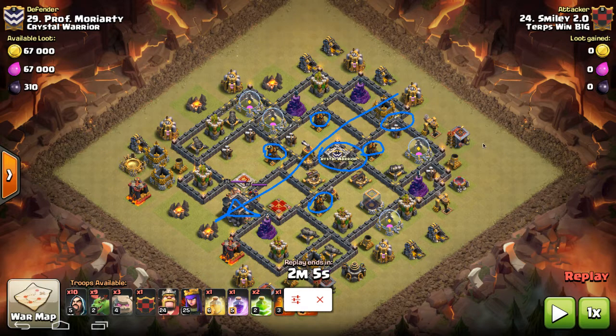I didn't invent this strategy — the first time I saw it was last week by the Ninja Muffins in their first attack in our war against them. They used this strategy with what I'll call Plan B, which is if you can get those four air defenses but the queen is just way too far, Plan B is to cluster your baby dragons — maybe bring a rage for that too — to just send the baby dragons in and kill that queen. Then they'll fan out and start taking out the base. But Option A, if you can get that queen, is to start using the baby dragons on the side as those air defenses go down, making the external funnel.